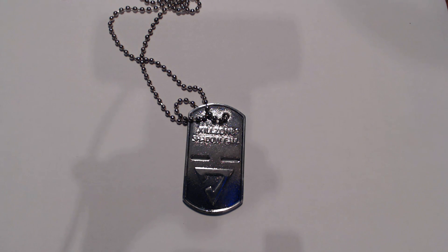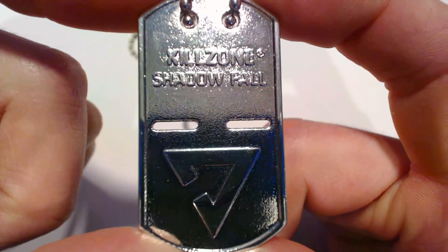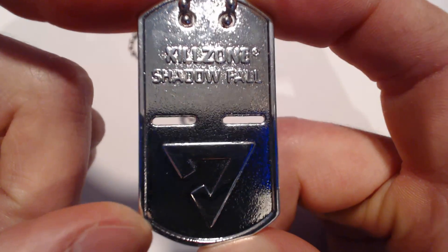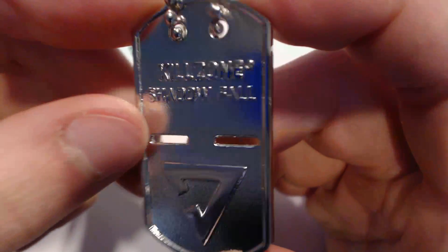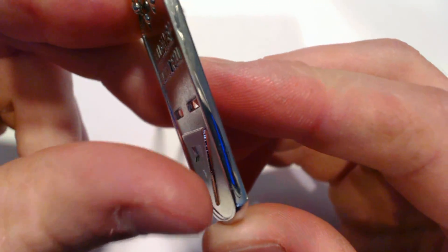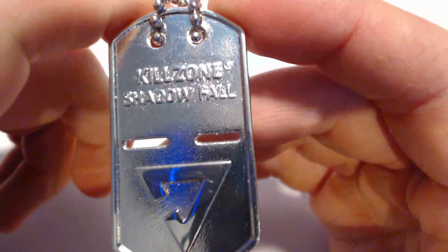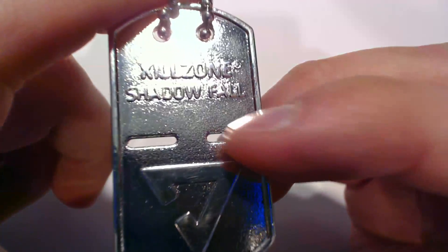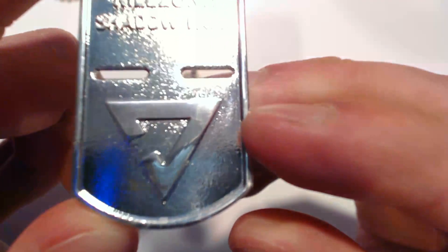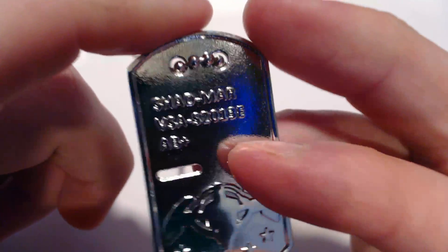First of all, I believe it's made out of stainless steel. It's all polished on the outside, it's pretty heavy and pretty thick. It's polished around the edge with a raised bezel that goes around the whole dog tag. On the front, at the top, it has raised lettering that says Killzone Shadowfall, two slots in the middle that go right through it, and on the bottom it's got a raised VSA logo.